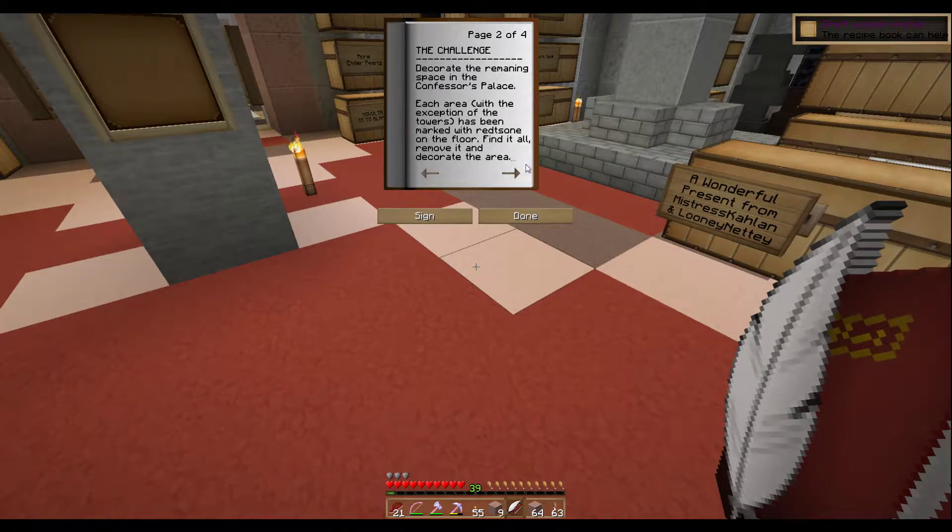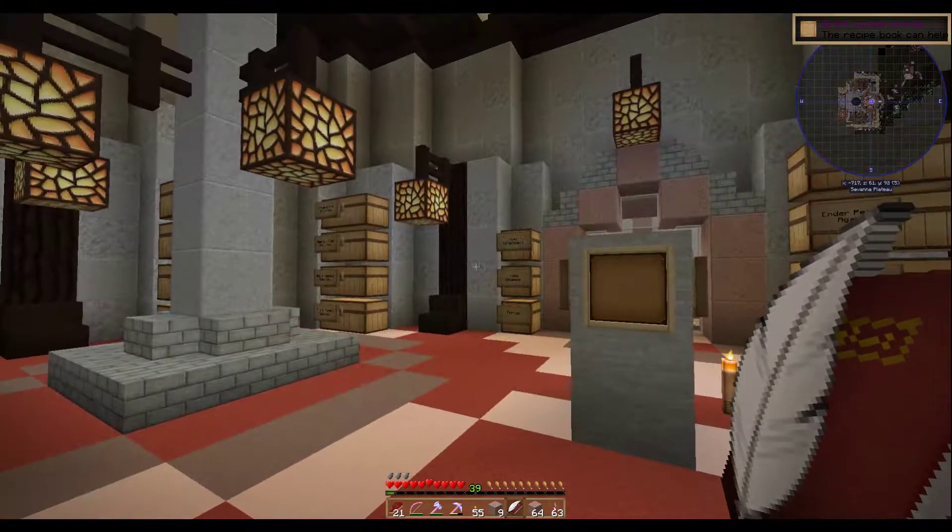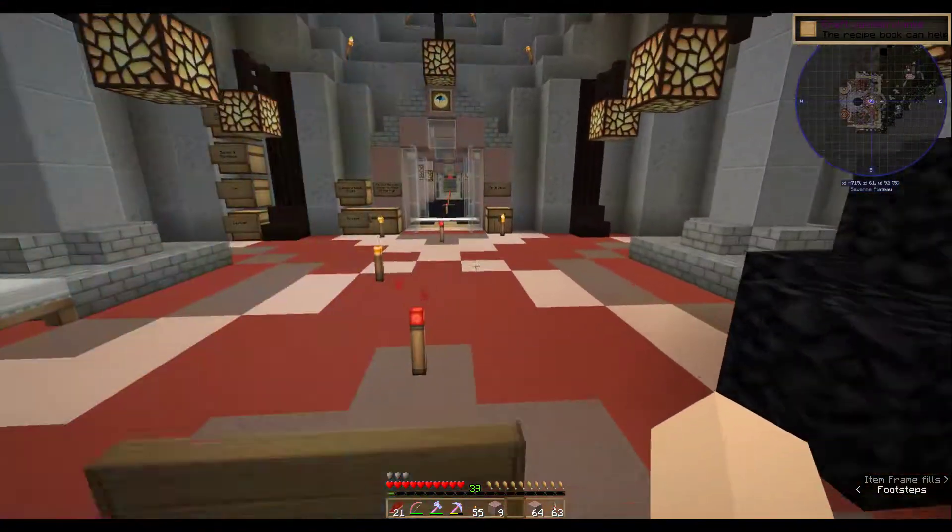Their challenge is basically to decorate the spaces in the palace that are left. All of the rooms have been done now, but there's corridors and seating areas and all sorts that are still around, and I've left that to them. The only rules are to only decorate areas where I've marked with redstone or the occasional sign, remove all the redstone so there's none left, stick with the usual medieval calming feel, try not to repeat too much of what's been done before, and no repurposing of rooms without consulting myself or Cavalta first.